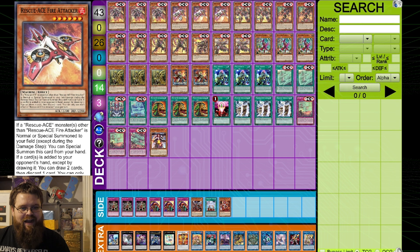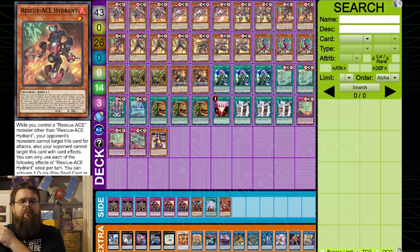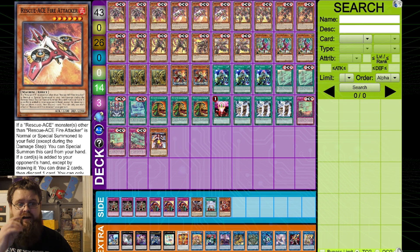We then get to the Fire Attacker, which is really cool. If a Rescue Ace monster other than itself is normal or special summoned to the field, you get to special summon this card from the hand. What makes this really important is that it is an if effect. If effects go off on a new chain, whereas when effects need to chain directly to whatever has happened. Because it's an if effect, you can normal summon your Hydrant, confirm the summon is successful, then chain link one Fire Attacker — it can chain block certain elements, which is why you max out on three of this card.